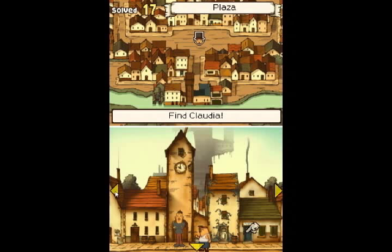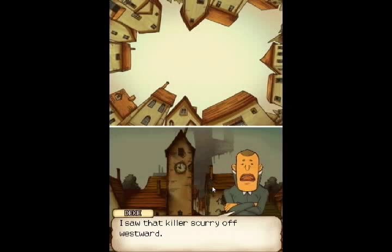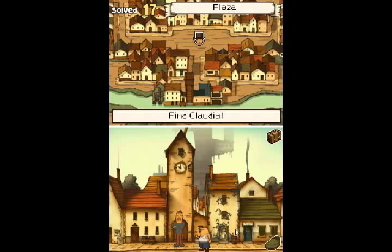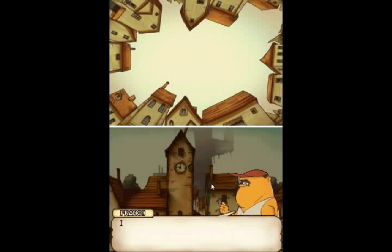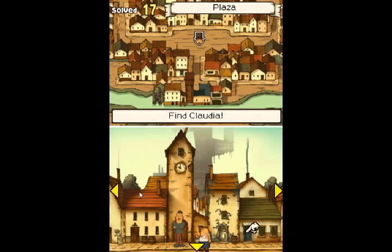Now let's go... or wait, have I talked to Station? I think I need to talk to him again. I think you have something for us now. No? Still no? Okay. I'm pretty sure... where is Station anyway? Where'd he go? He was here not too long ago. Oh well. Guess we need to head west now.